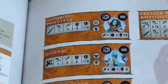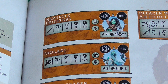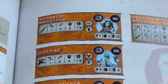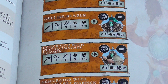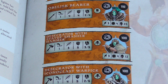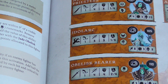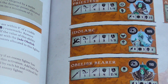They're not too shabby. The Obelisk Bearer has 20 points of health, and the squishy idle arc has 8 points of health. The others have 12, 12, 10, and 10. They're all speed 3s or 4s — presumably because they are carrying rocks — apart from the idle arc which is a speed of 8.